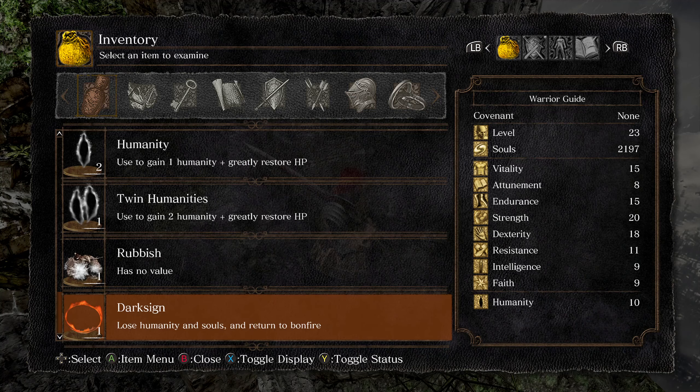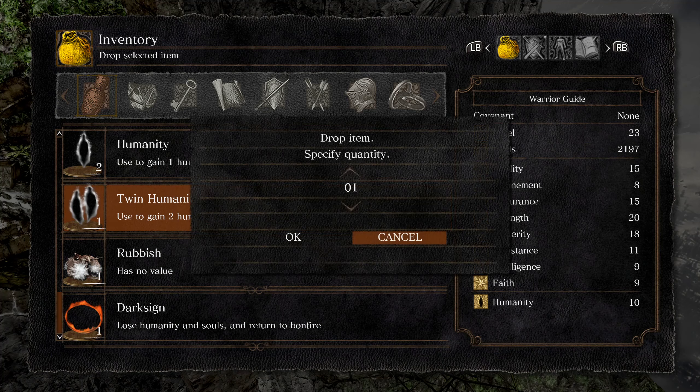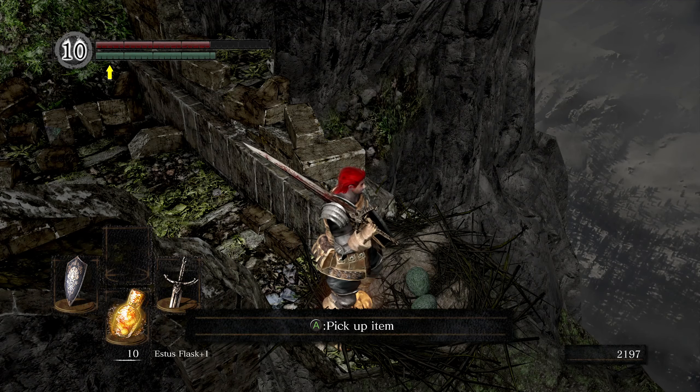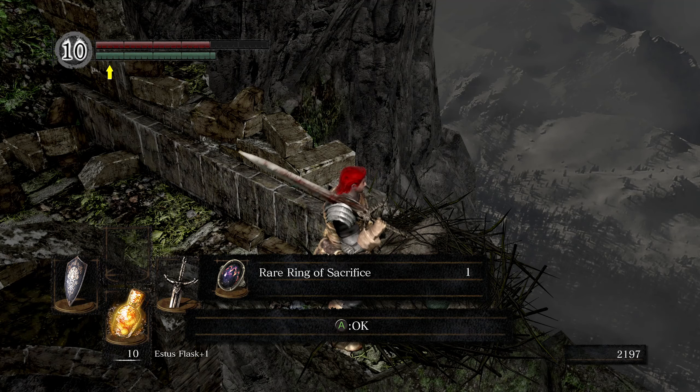Other notable things you can trade with Snuggly include trading a twin humanities, if you've managed to pick one up, in exchange for a rare ring of sacrifice. I love doing this just before heading to Duke's Archives, because there is an unavoidable death where you might get cursed, so if I take a rare ring of sacrifice, even if I get cursed, I don't lose my souls and I don't lose half my health bar.